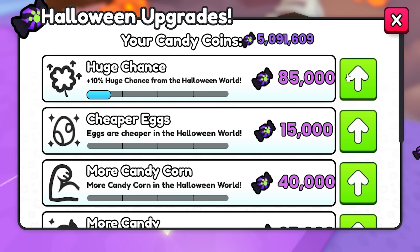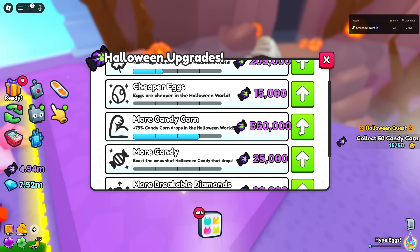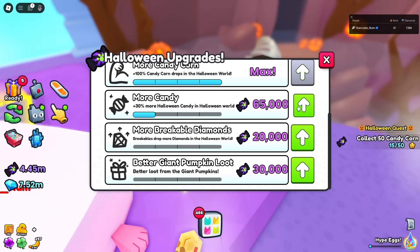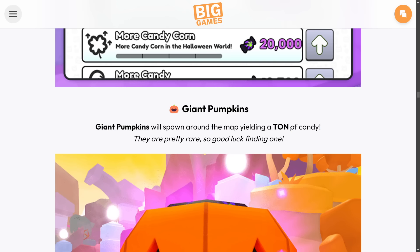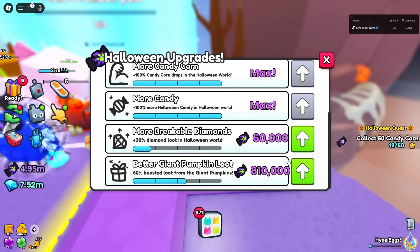Let's get some Huge Chance — that gets expensive pretty fast. We need more candy corn for the Halloween quest, so let's max that out. There's also Giant Pumpkin Loot — looks like they've added giant pumpkins. Giant pumpkins will spawn around the map yielding a ton of candy and they are pretty rare, so good luck finding one.